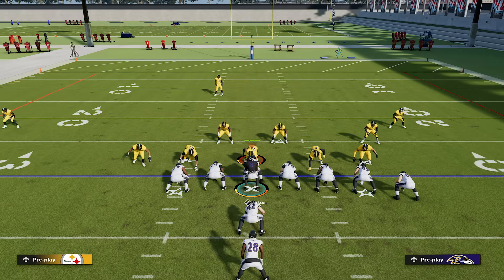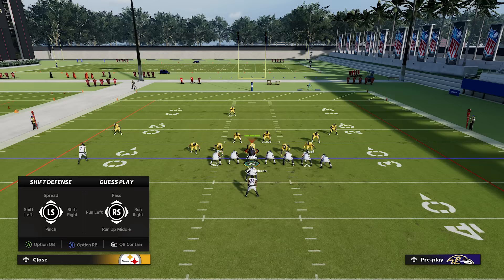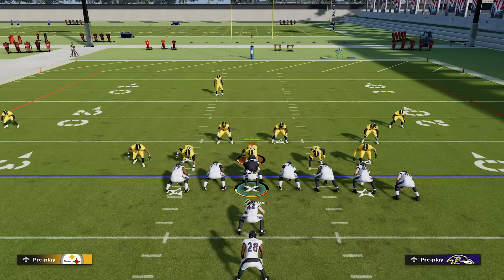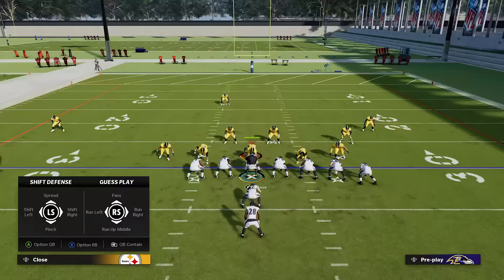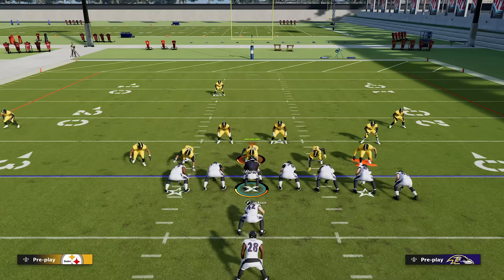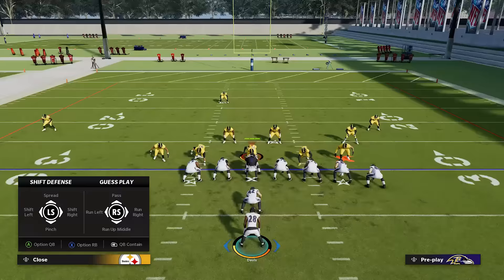Number eighteen: pass and run commit. For run commit, if you're sure someone's going to run the ball — especially up the middle — hit RB or R1 and guess play run up the middle by pressing down on the right stick. This is useful on the goal line but don't use it too much, because if your opponent catches on and you're run committing when they pass, you're giving up a touchdown. Pass commit is the opposite — press RB or R1 then up on the right stick if you think they'll pass or play action. This stops your defense from getting faked out and keeps your pass rush strong, though if they do run versus a pass commit, they'll likely get yards.